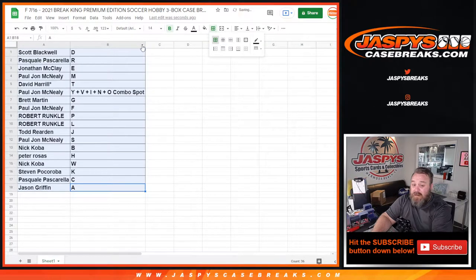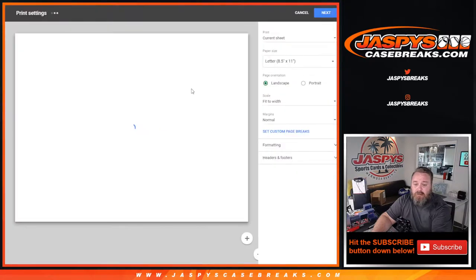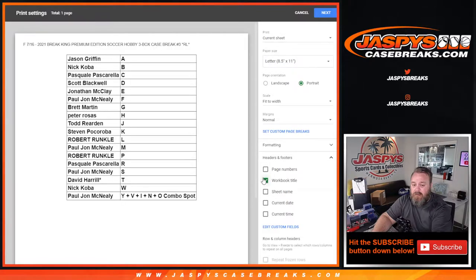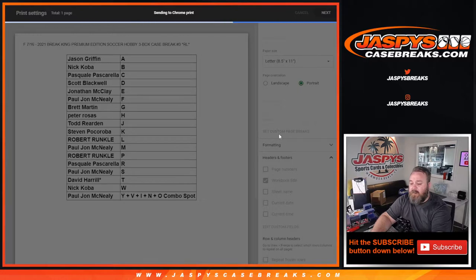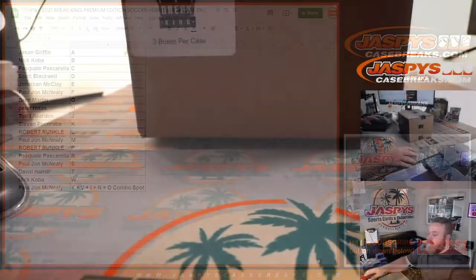Quick trade window — typically people don't trade letters, but hey, if you're into it, go for it. Very quick trade window for you. Speak now or forever hold your peace. Trade window going once, going twice, going three times — trade window closed. JMac has E up for trade if anybody would like to trade for E specifically. You've got like 20 seconds.